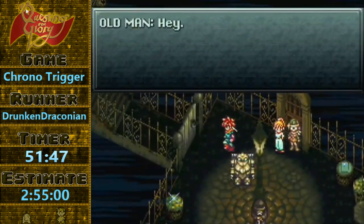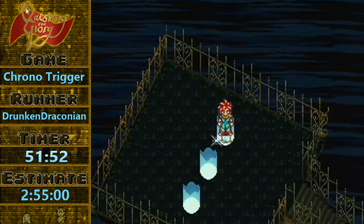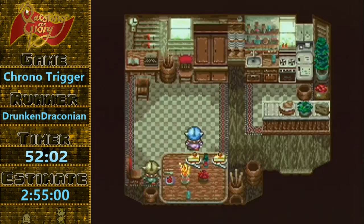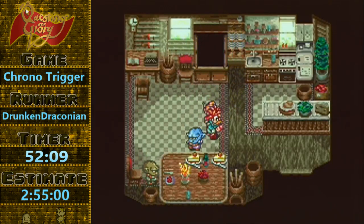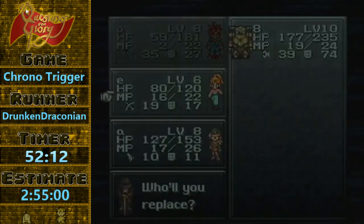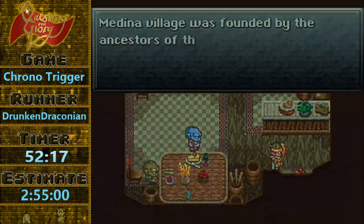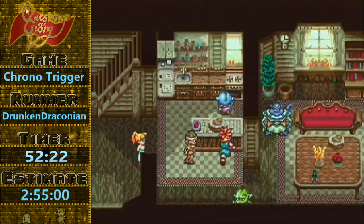I believe Pwexel showed off this trick, which is something relatively new — Chrono Trigger-wise, new means about six months to a year old. So I eat the cake, swap my party members to regain control, which is a trick also used in Lavos Shell Skip. And you can get out the door without having to do the full cutscene.